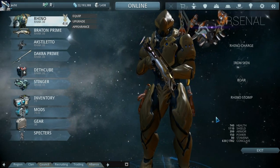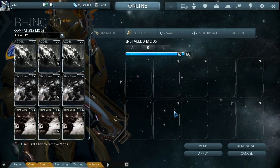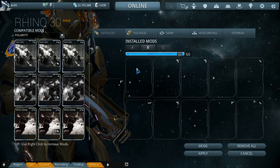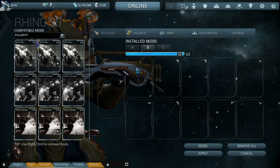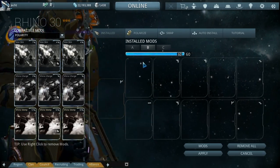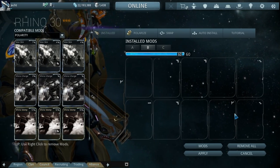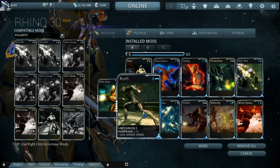We did forma Rhino three times, but we actually made a big mistake — we put a D polarity in the wrong place, accidentally forma'd out one of the ability slots. It probably would have worked better if we left that in. We added a Dash, a D, and a V: the Dash is for Rush because Rhino is slow.